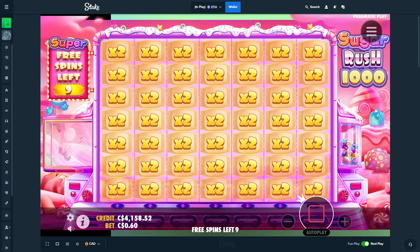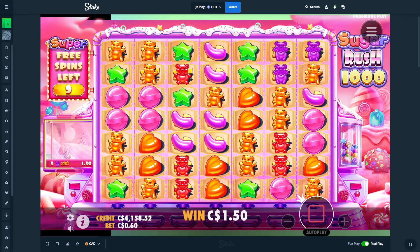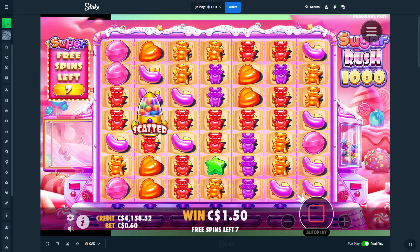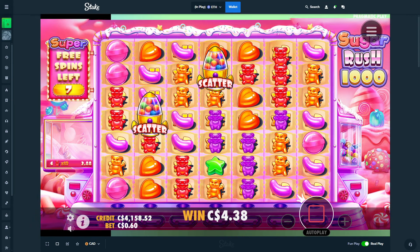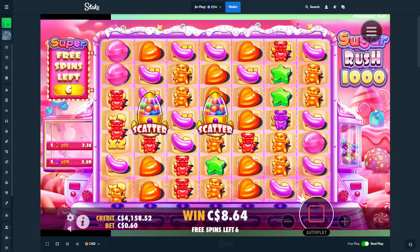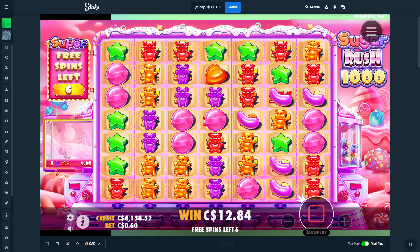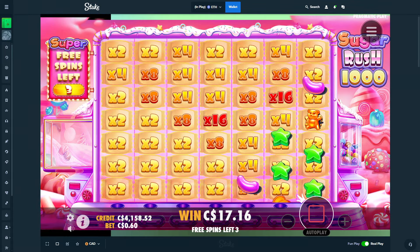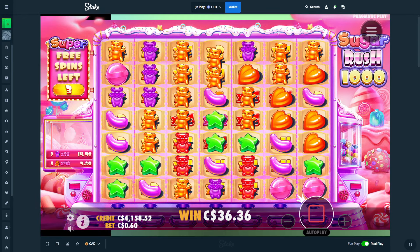We were down 900 from when we came to Sugar Rush Thousand, so if we could build on this — at least get back to starting balance, I'll be happy with that. Maybe a re-trigger drop — two please, just drop another one in please. It's so easy to drop one in. Of course that was the easiest setup for a re-trigger and we didn't hit it. We got some okay multis, just need to keep getting the hits. Not a bad hit, a lot of good multis in the middle though.